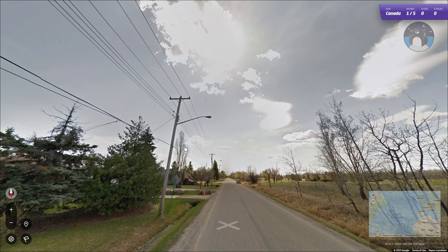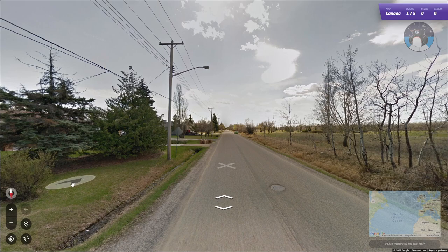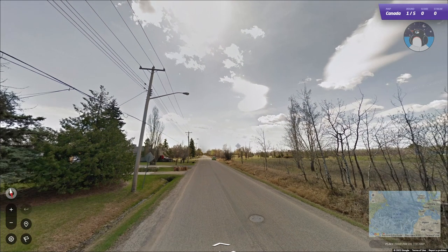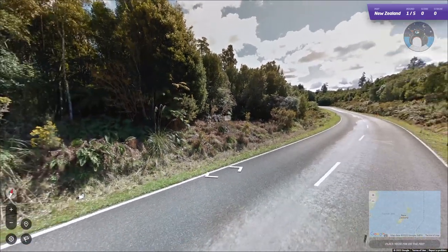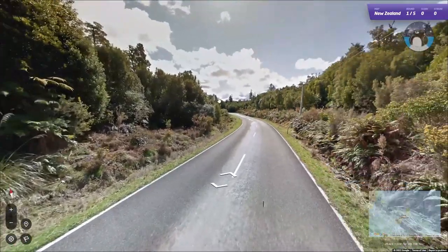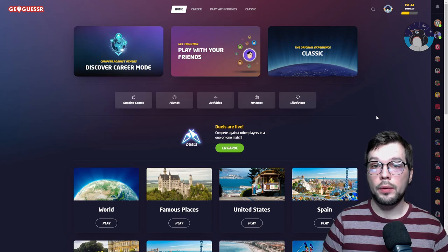One of the first things most players will learn about the compass is that it's extremely useful for narrowing down which hemisphere you're more likely to be in. The sun will be seen in the northern part of the sky when you're in the southern hemisphere, and when you're north of the equator the sun should be somewhere in the south. Here we have a location in Canada — the white arrow points up showing which way we're looking, and the sun is right there in the south. For comparison, here's New Zealand, where we can see the red arrow pointing straight up and the sun is in the north.